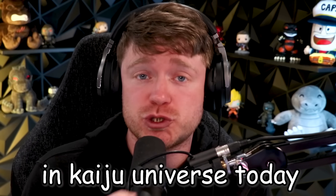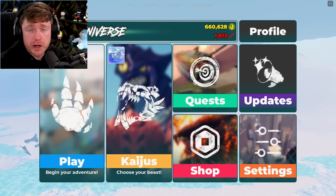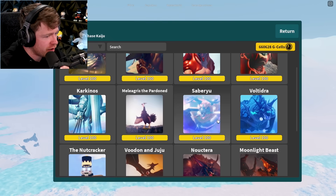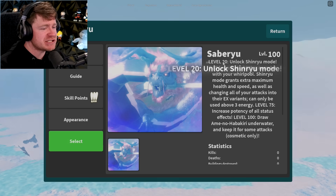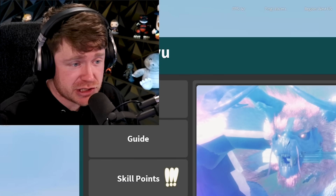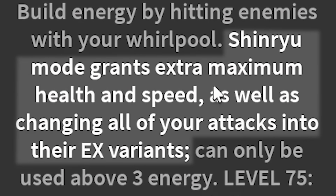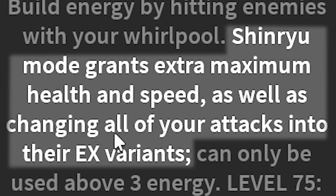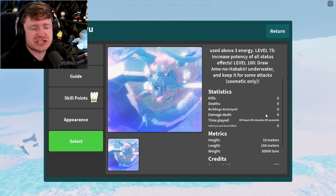We have a new kaiju in Kaiju Universe today - it's almost like a sea monster mixed with a dragon. This is the Manda remodel, and it says that at level 20 you unlock Shinryu mode. You build energy by hitting enemies with your whirlpool - Shinryu mode grants extra maximum health and speed, as well as charging all of your attacks into their EX variant, which already sounds sick.